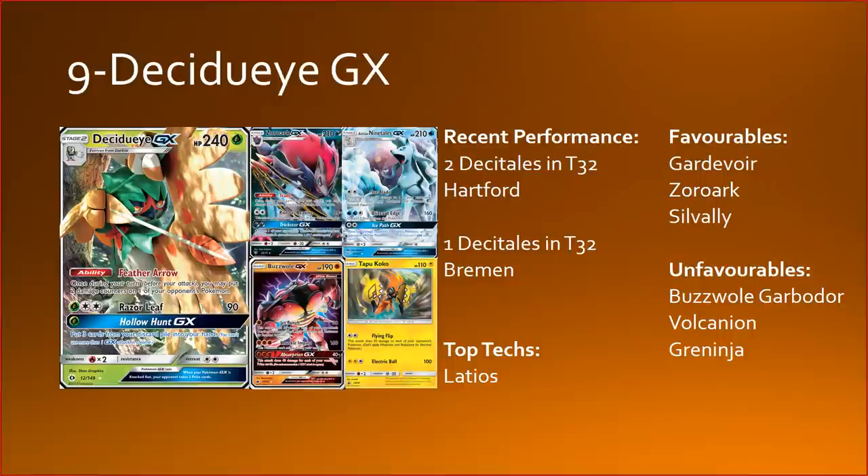At number 9 we have Decidueye GX. Decidueye has seen a little less favour since Forest rotated, but we've had enough time in Standard without Forest that people are starting to optimise builds. The best thing about Decidueye is it's pretty much completely splashable — you don't often attack with it anymore, it's actually a really inefficient attack now and you can't get it out very early. So you're looking at attacking with other things, and pretty much all the other cards on screen are brilliant attackers to pair with Decidueye across different types.